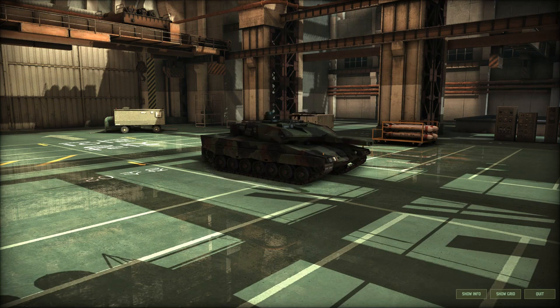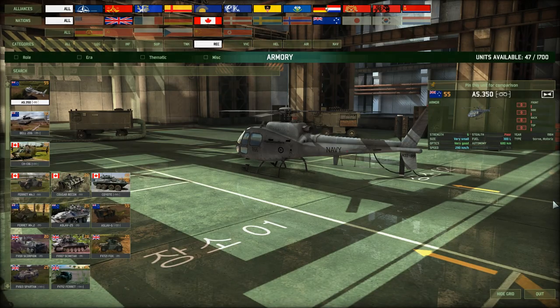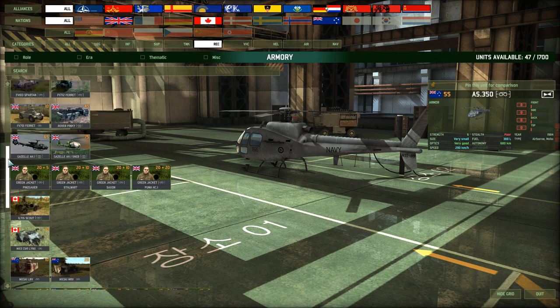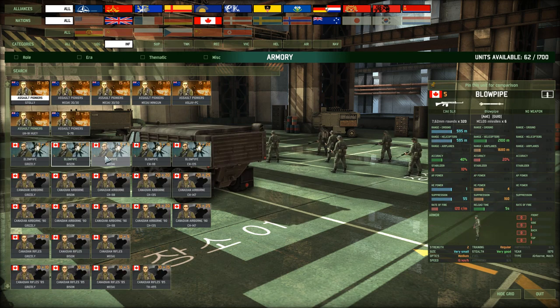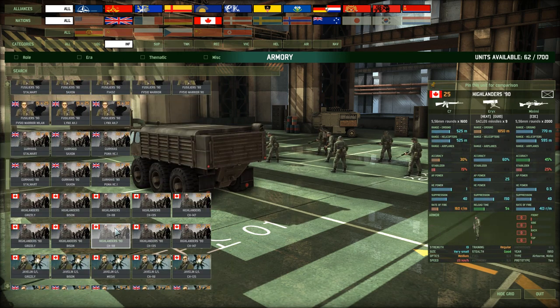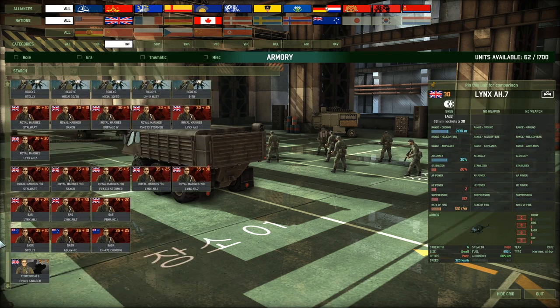Greetings everyone and welcome to part 3 of my Wargame Tutorial. This will probably be the longest and most boring part; I tried my best to keep it short while covering the most important parts. Before I get into it, a quick note: the unit cards you will see are partially not the same ones you will see in your game because I modded my game, so they look different. The unit names are identical to yours though, unless some names get changed in a patch coming out after I made this video.